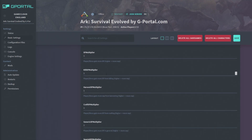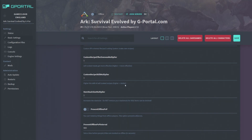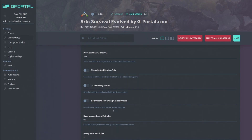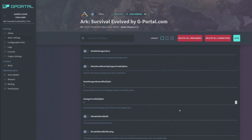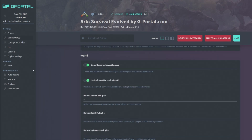Now the fun stuff — you can change the experience multiplier. I'm setting XP multiplier to 2, kill XP multiplier to 2, and harvest to 2, so you get double XP for everything. Crafting can stay at 1 for now. You can also disable the hexagon store and change hexagon rewards — I think 1 is the correct value — and adjust how much the hexagon store items cost.